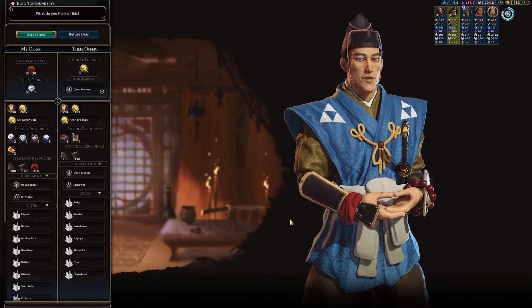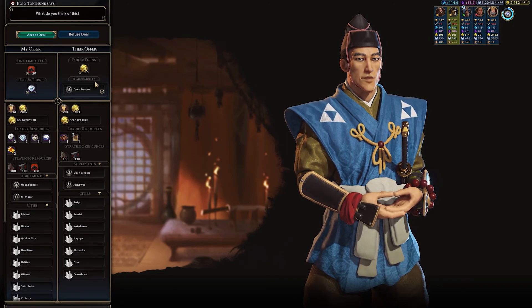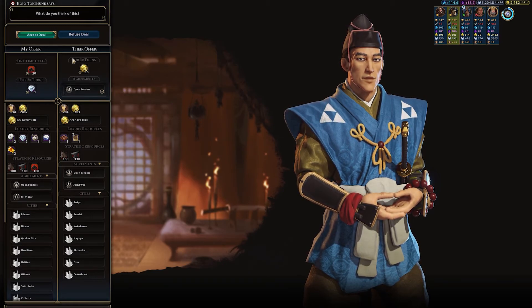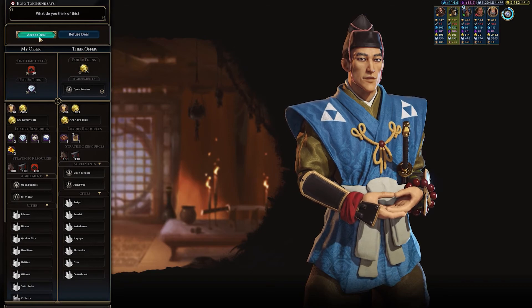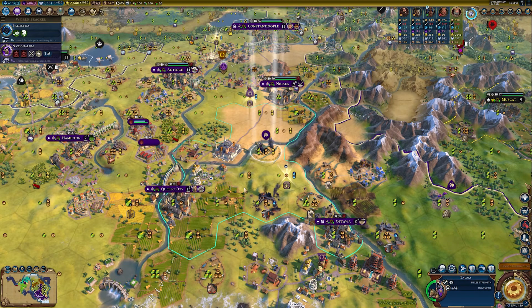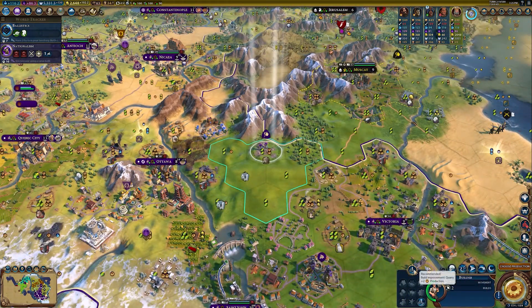A civ wants niter and diamonds; they'll give me 15 gold per turn and open borders — I suppose that's okay. We are no longer getting any money from Pachacuti, so we can declare war on him! Let's get this quarry. The Tagma needs to head north — we have to use these units.